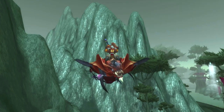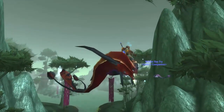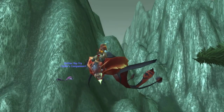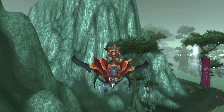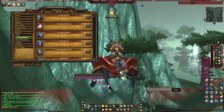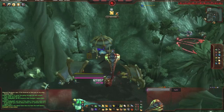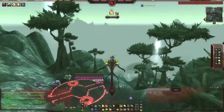To do this you will need to be exalted with the Sha'tari Skyguards to be able to buy the mounts. But to start this grind you don't need to be anything — just head straight to where I'll show you in a minute and start questing. Doing this will get you the achievement 'Flying Kai over Skettis,' which means you're exalted with the Sha'tari Skyguards.